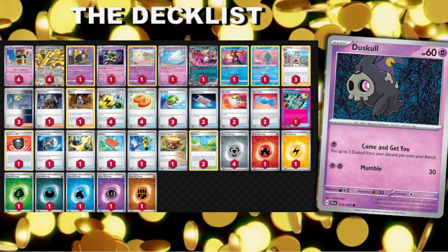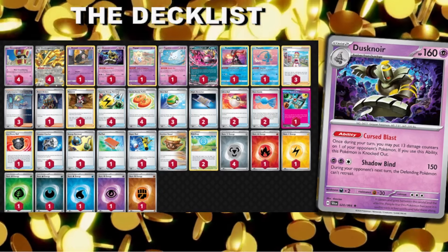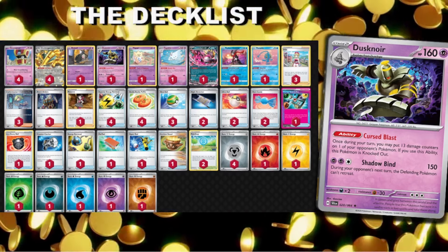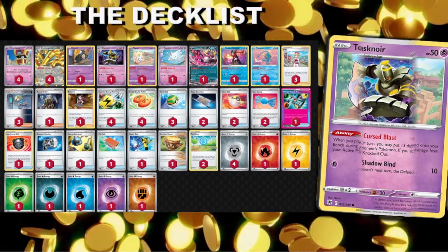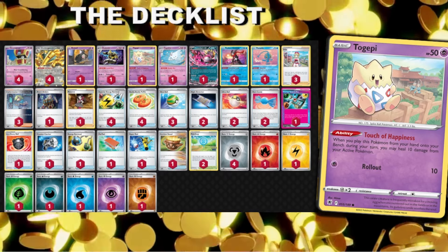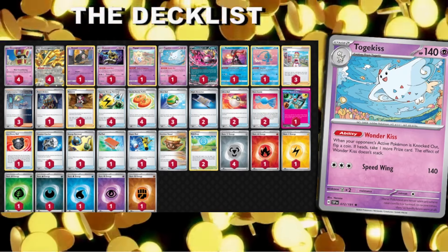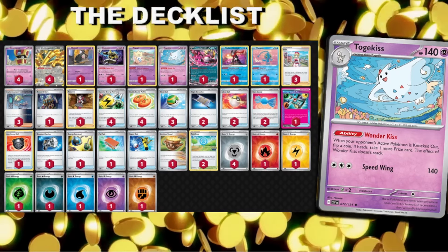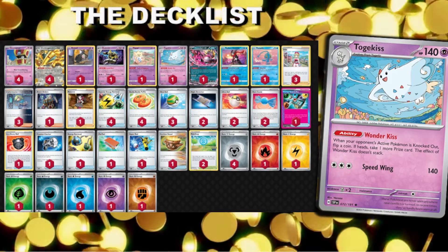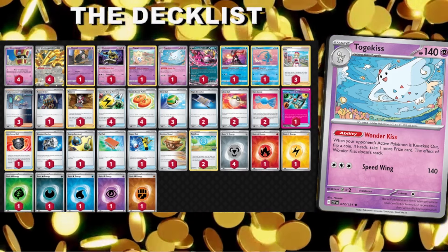We have Duskull — it's really the only one you need. Dusknoir: once during your turn, you may put 13 damage counters on one of your opponent's Pokemon; if that Pokemon's knocked out, ideally we're trying to skew prize trades and take additional knockouts on top of the Make It Rain turn. We have Togepi — when you play it from your hand onto your bench you may heal 10 damage, but they're all 50 hit points unfortunately. Togekiss is a lovely new card out of Surging Sparks — when your opponent's active Pokemon is knocked out, flip a coin; if heads, take an additional prize. The effect does stack, so we can turn a two into a three or a one into a two.